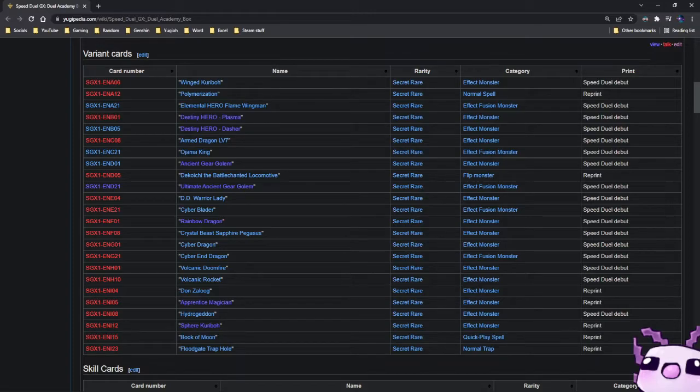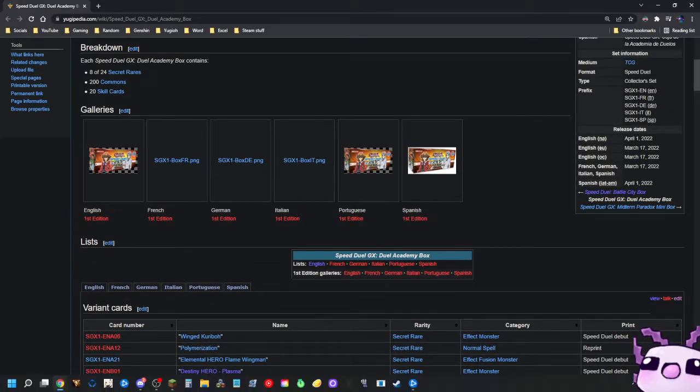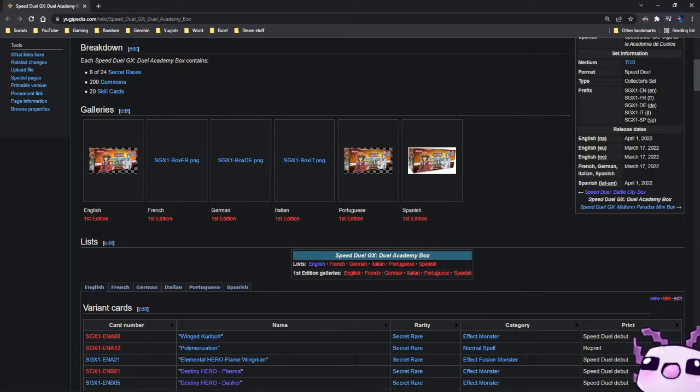Hey guys, welcome back, BoltSpider here, and we're going to be going through the full entire set list for the Speed Duel set that's coming out at the end of this month or soon for Europe. The reason why it's April 1st for North America and Latin America is because they are stuck in port waiting to be taken off the containers for shipment, so it's going to be a little bit delayed for Latin America and North America in general.